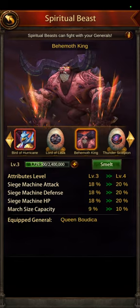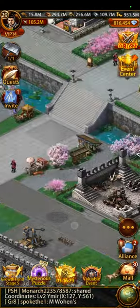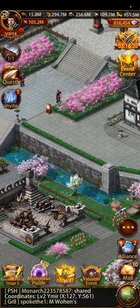I awakened the Bird of Hurricane from the packages, and the Behemoth King from getting number one basically every week on the world boss in this new server. I have T-14 troops and nobody else on the server has T-14 mounted at this time, so I'm easily able to get number one.